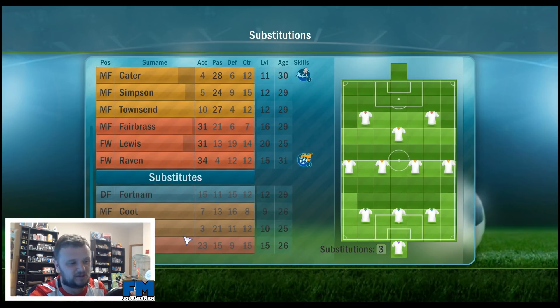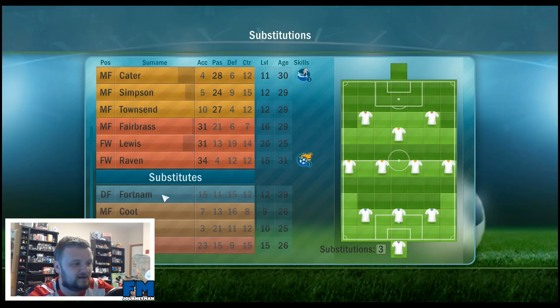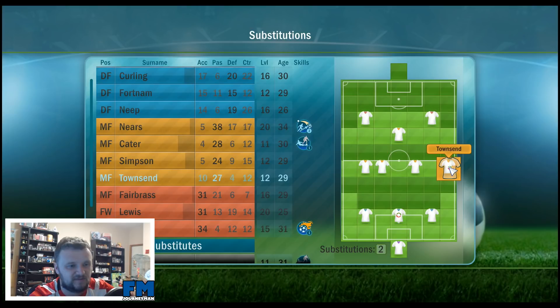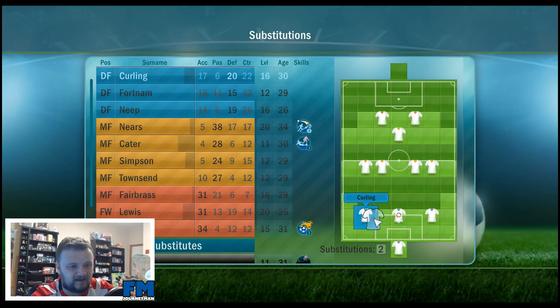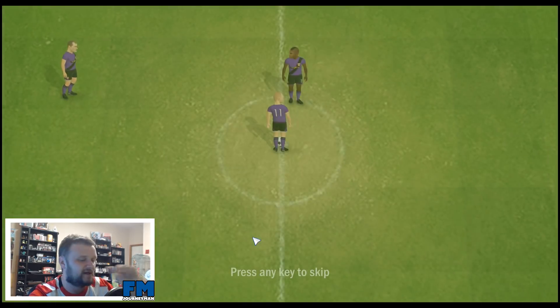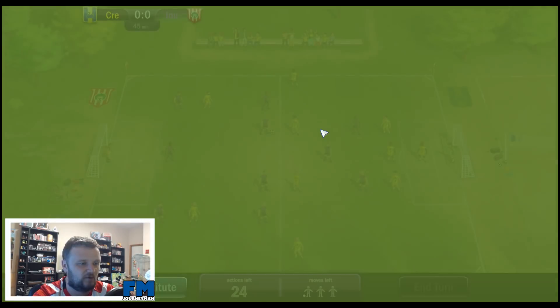Let's make a quick change — I haven't done a substitution. Let's bring on Fotnum for Pardner and play a bit more narrowly in midfield — I've noticed we don't use the wings. Let's also move our strikers in a bit narrower. Start the second half — we have a new formation, new tactical approach. We've got the ball and our beautiful new purple away kit.